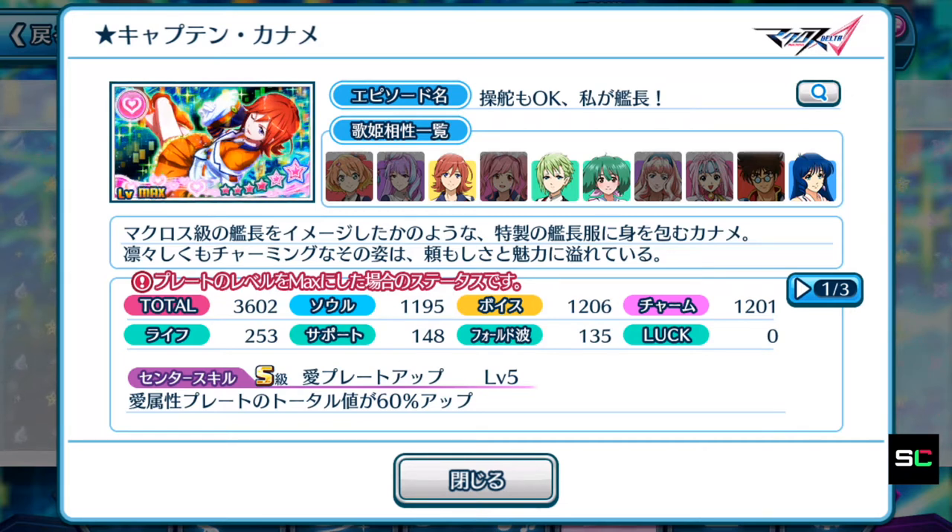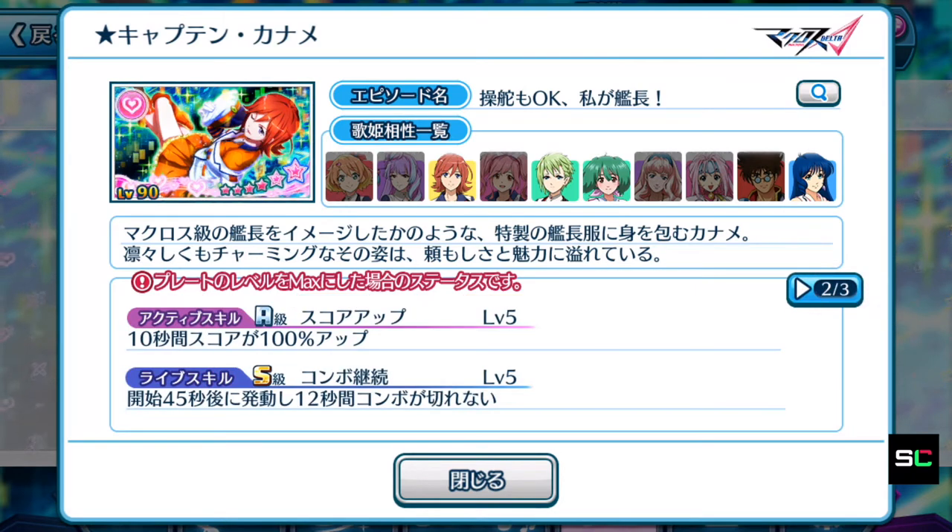So let's take a look and see whether the active skill is actually a high score purpose skill itself. Straight away we see that it's 10 seconds, score boosted by 100% up. So Kaname's plate is actually used for obtaining high scores. If you've got previous episode plates of the love element and they have the same active skill but lag out because of a weaker center skill, it's time to invest in Kaname's episode plate to replace the older ones.